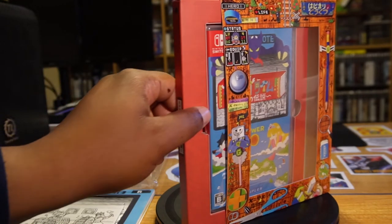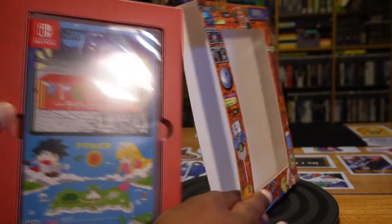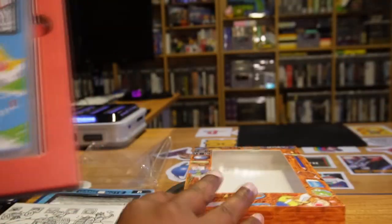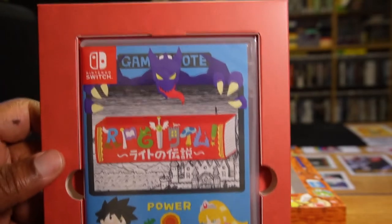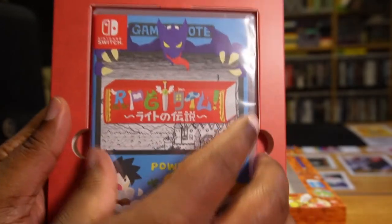Finally, we have our game in the cardboard sleeve. This is just the normal release of the game, so it's no different than getting the regular game outside of the limited edition. There's nothing inside the case except the cartridge, so I didn't bother opening that.